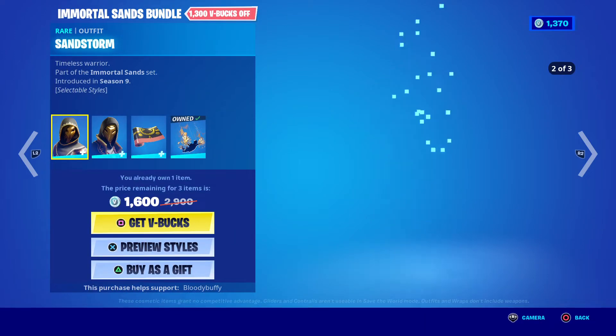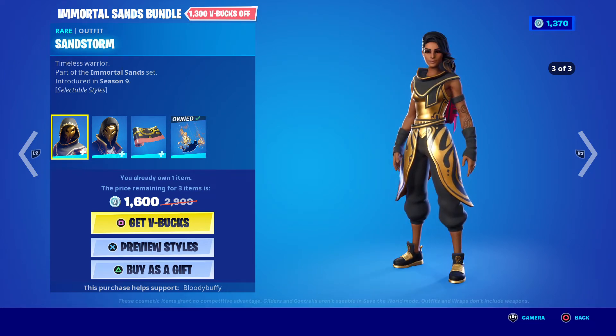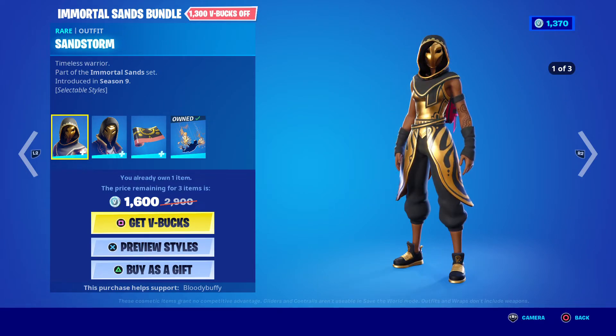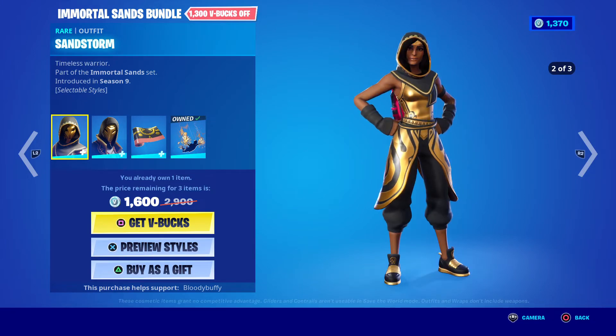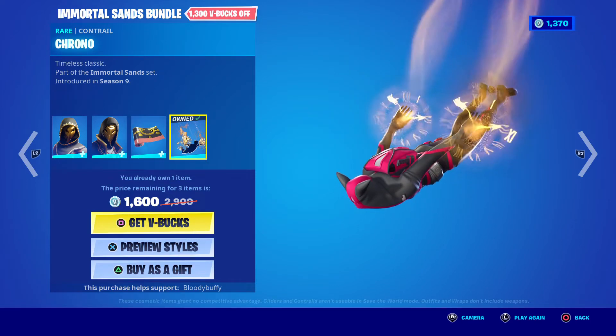The Immortal Sands bundle — this is back. The items are back after 80 days but they've put it all into a bundle. So you can get Sandstorm, the Scimitar — they both have edit styles, three each — and the Emblem wrap.